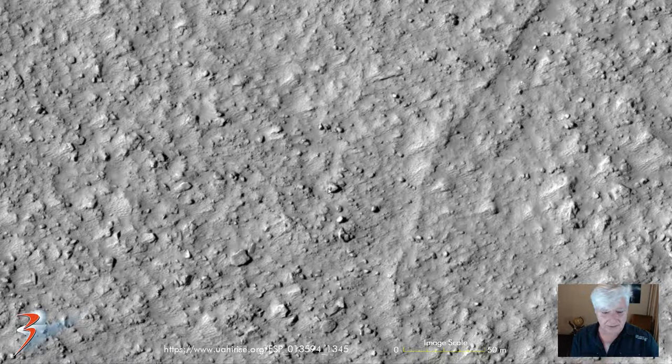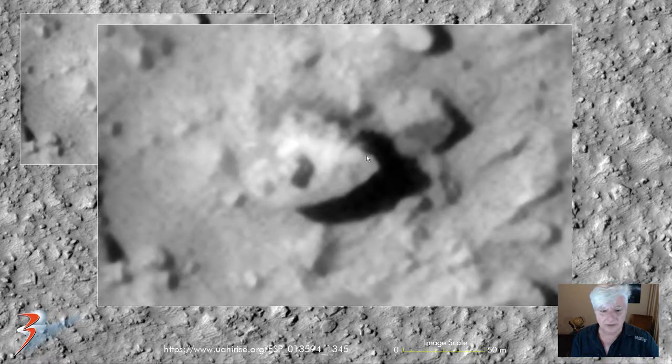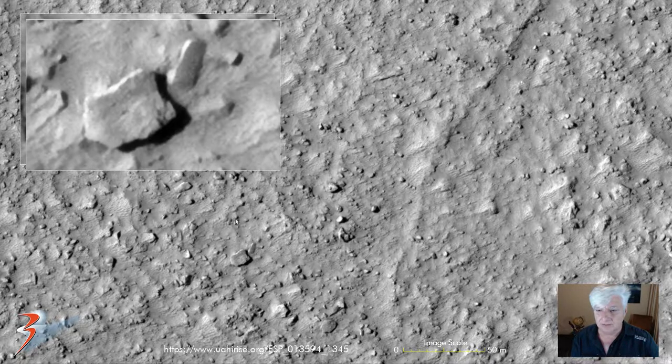Checking out this one, about 6 to 8 metres in length. Now one of these triangular wedge shapes with a small dome-like feature or knob in the centre. And we're looking at this broken megalithic block over here, which is about 18 metres long.